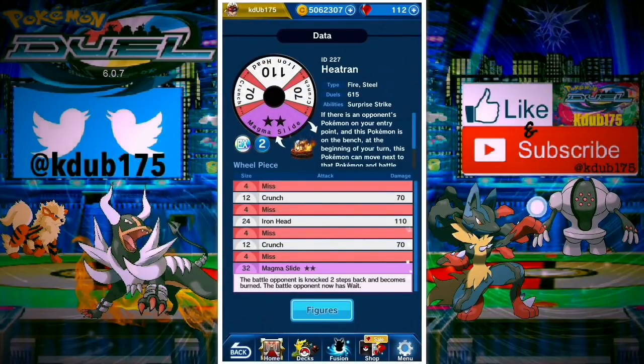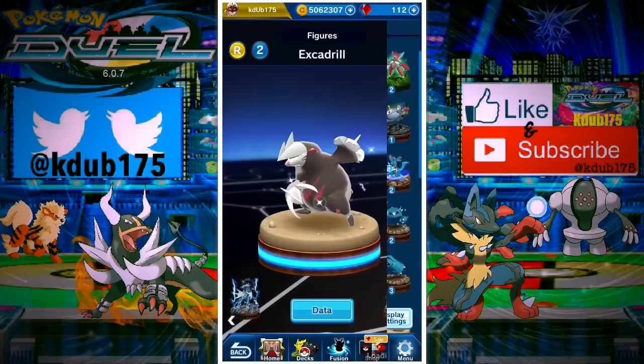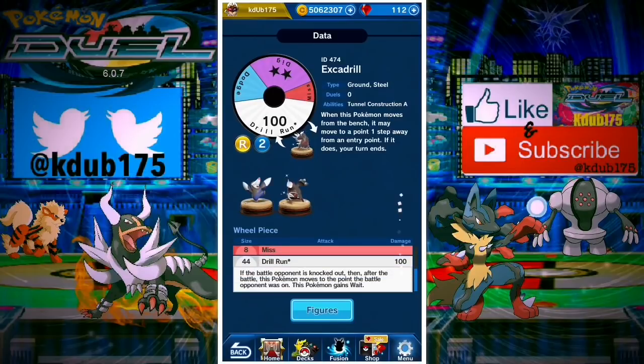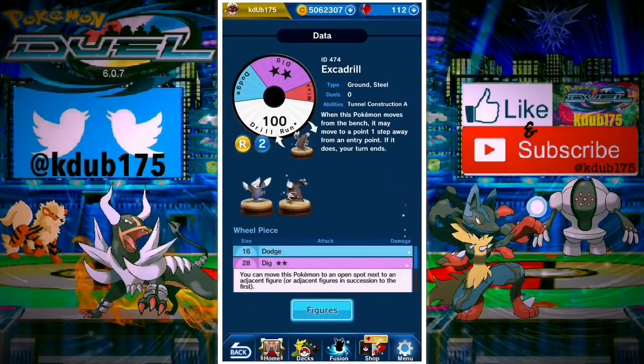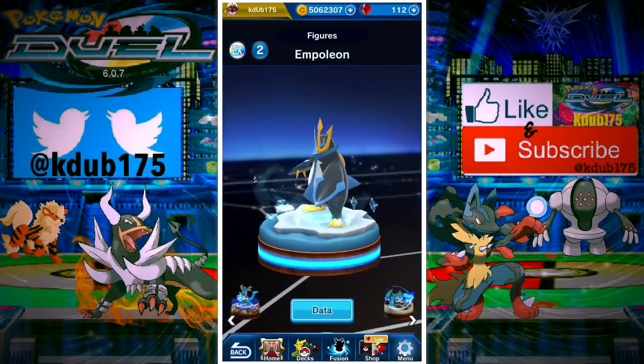Heatran is the only Pokemon that's gonna get a double buff - fire and steel, base 130 and 90 crunch, and it's gonna be 3 MP. You can protect your entry points, rush with it, you're gonna be able to magma slide everything. Excadrill is gonna be 3 MP - it can choose to dive in like Empoleon but you can also make a normal MP move off the bench, and it has the dig at 3 MP.